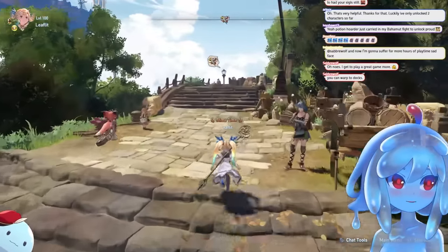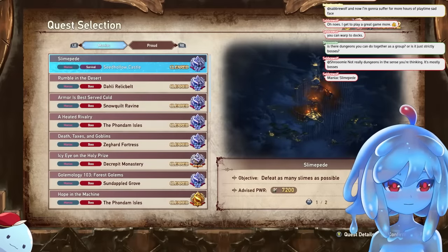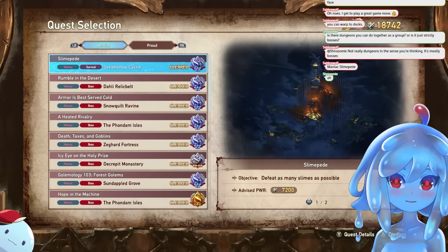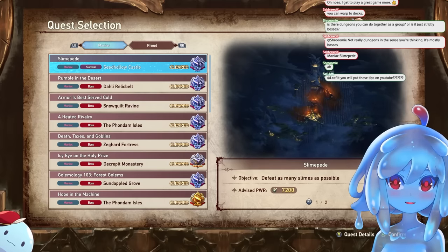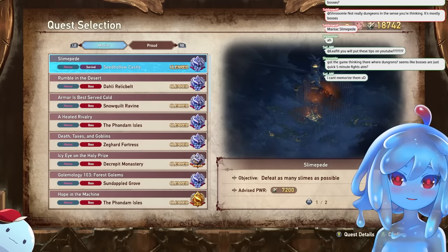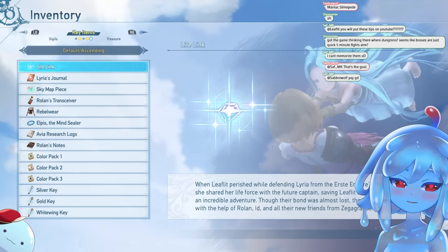Let me show you the other farming spots — this is endgame farming. Maniac Slime Pede is the best place to get mastery points. They just drop a lot of mastery points, and it also gets you gold. One important thing: it has a chance to spawn a rainbow slime. If you see that rainbow slime, kill it immediately because it drops a bunch of really good items — and it will always drop multiple items, not just one. It doesn't spawn often — it's kind of rare.